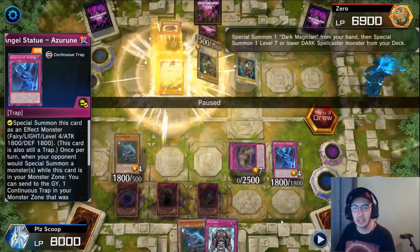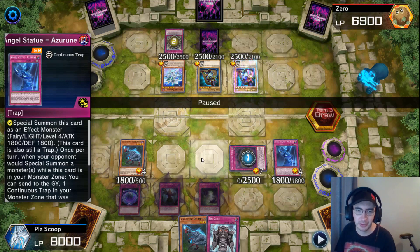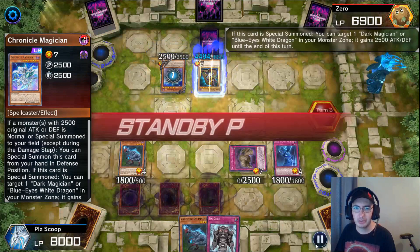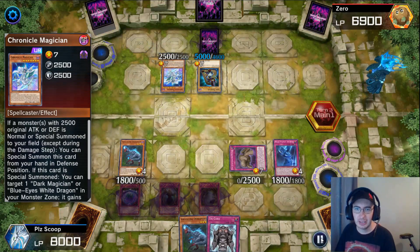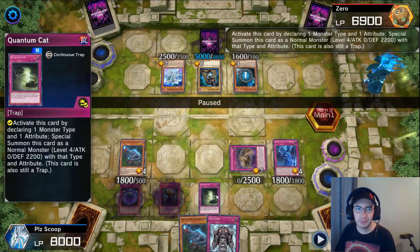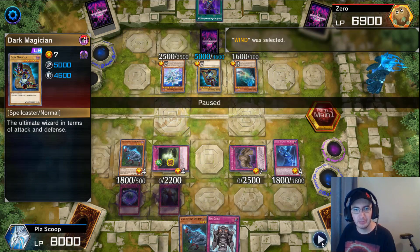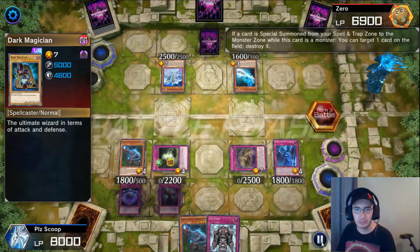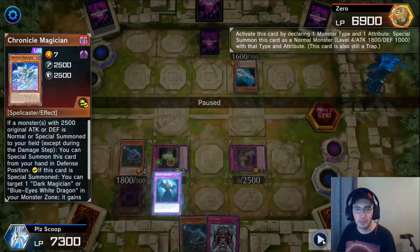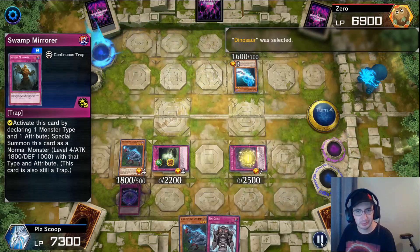I try to get rid of this Dark Magician right away because I don't want to get hit with Dark Magic Attack - I don't have back row protection right now, no Fake Trap, no Imperial Custom. They use Magician's Navigation to summon another one and Chronicle Magician, which gives the Dark Magician 5,000 attack. They play Magician's Rod and I'm going to flip Quantum Cat because if they add Dark Magic Attack I need to pop the Dark Magician right away. They add Bond Between Teacher and Student, so Anguish Pattern triggers and I get rid of the Dark Magician. Chronicle Magician destroys Azurune, but that's alright - Azurune's effect pops Chronicle Magician, leaving our opponent on just one more back row. I flip Swamp Mirror, use Anguish Pattern to destroy that card. It's a Bottomless - we'll trade it.